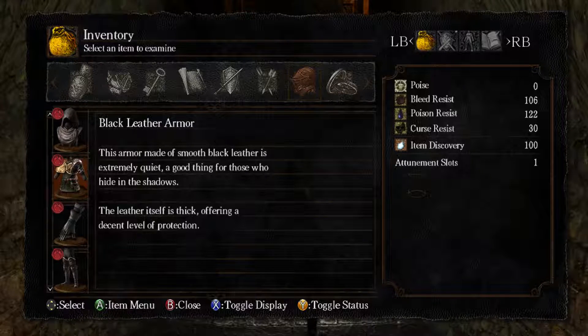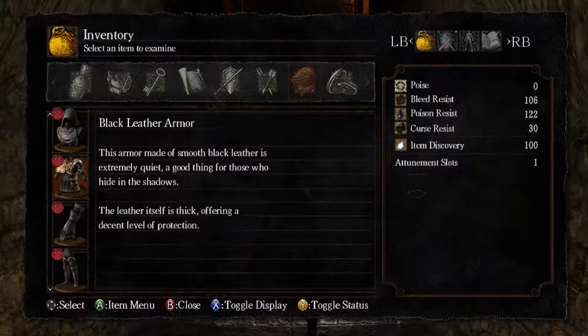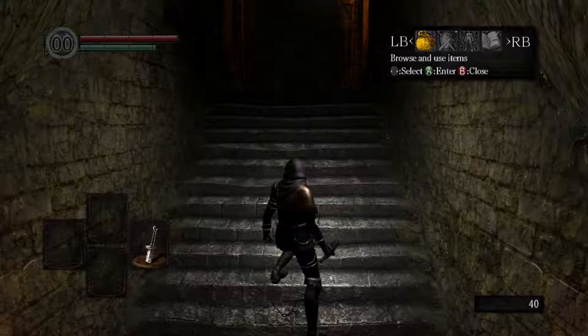This armour is made of smooth black leather and is extremely quiet — a good thing for those who hide in the shadows. The leather itself is thick, offering a decent level of protection. So the actual body gives a decent amount. These gloves are made of smooth black leather, extremely quiet, good for those who hide in the shadows. And the boots say the same thing.